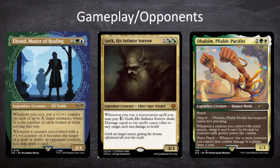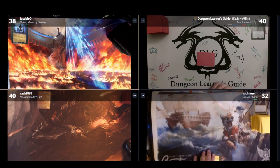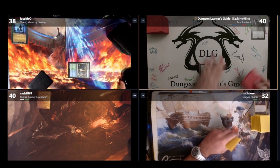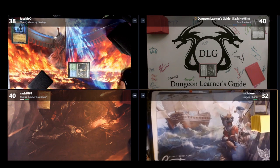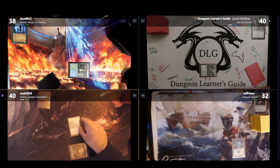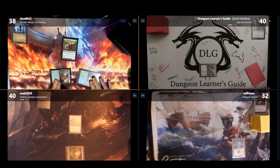Those are our opponents for this week. At the start of the game, Jason goes first, followed by myself, Sean, and then Bilal. On Jason's first turn he plays a Simic Guildgate. I play an Azorius Guildgate. Sean plays a Forest. Bilal plays a Forest and casts Elvish Mystic. Jason then plays a Yavimaya Cradle of Growth, turning all lands into forests in addition to their other types, and also casts a Sakura-Tribe Elder.